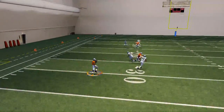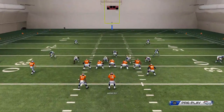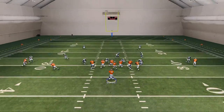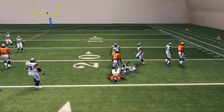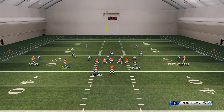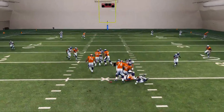Our second read on this play is No'Sean Marino — if they're in man coverage, he's going to be able to get nice separation on the outside. Our third read is going to be Julius Thomas on that zig route. That route does beat man-to-man coverage, especially for tight ends. It can also beat man coverage to slot receivers if they do not press out of two-man under — just a quick tip there.